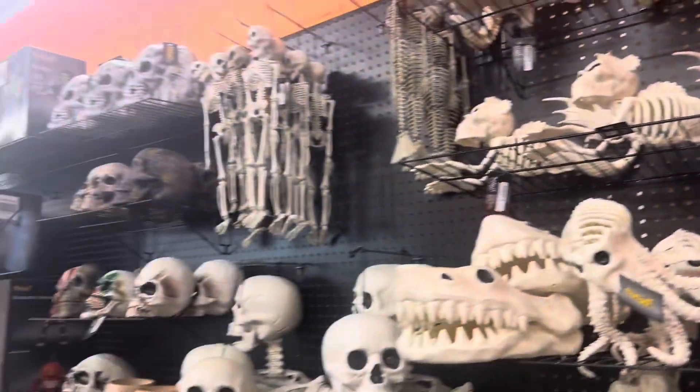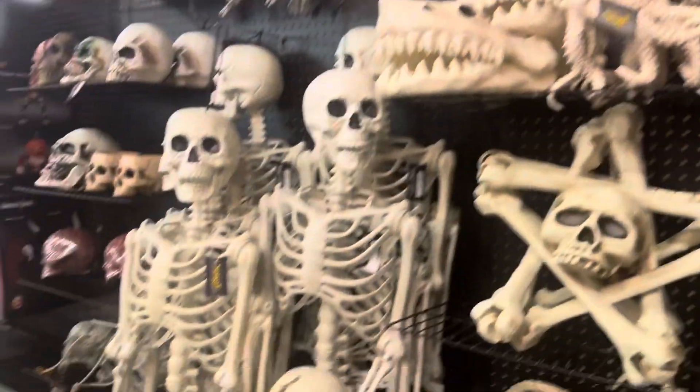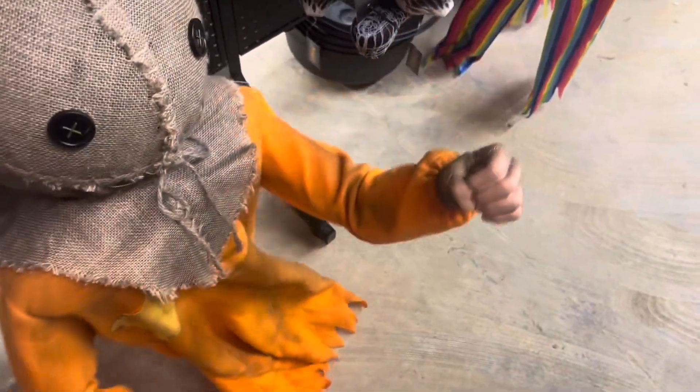Over here we have the skeleton section — just classic skeletons and everything. We have the hanging stuff over here. There's this ghost guy, and then we have Sam who just wants to square up with me. And then we have the hanging clown. This is everything else — I don't notice anything new.